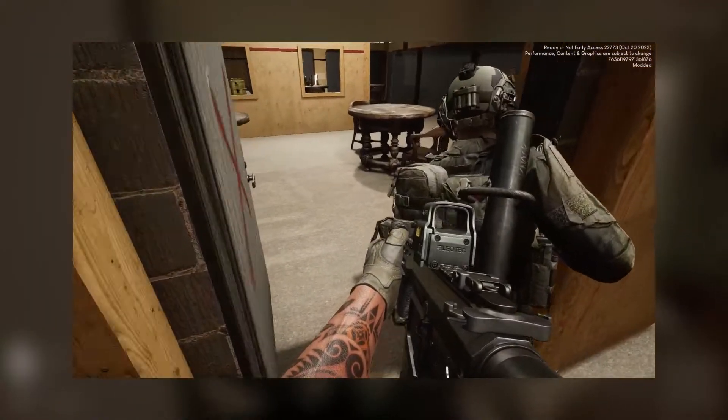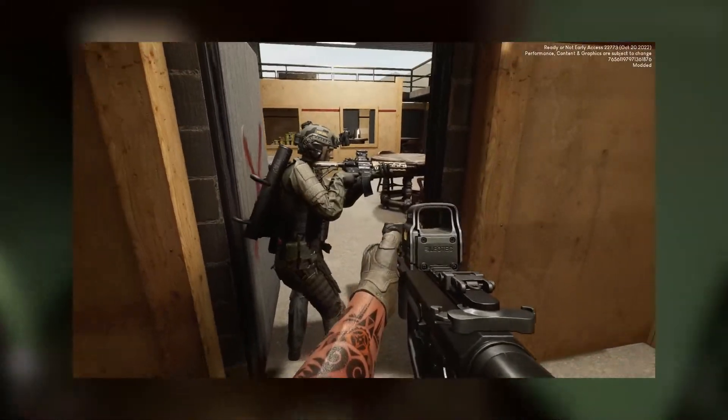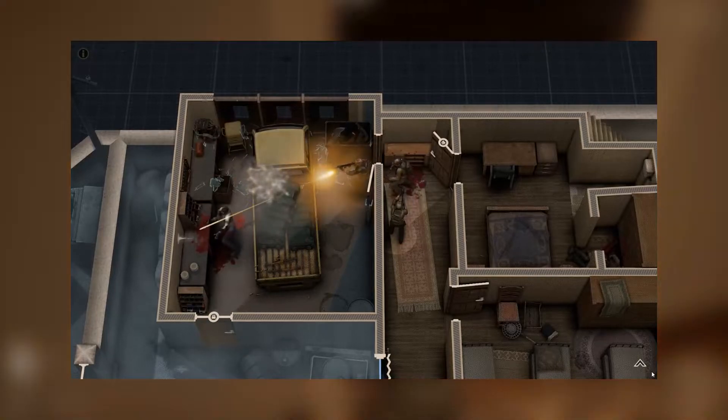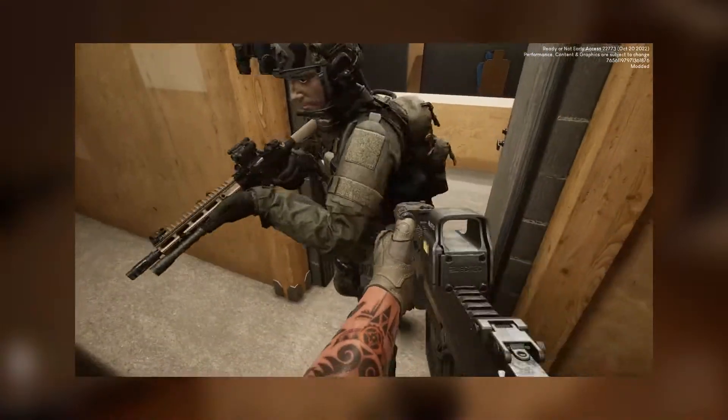If at least one team member has just passed the door frame and is being engaged, do not stop or go back. The entire team must enter to quickly take control of the room using the follow-your-walls mechanic and eliminate the threat. The team can then secure the room and proceed. Do not try to go back if you've just passed the door frame, to avoid you and your team being stuck and easy picking for suspects.